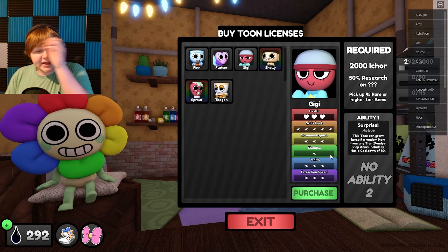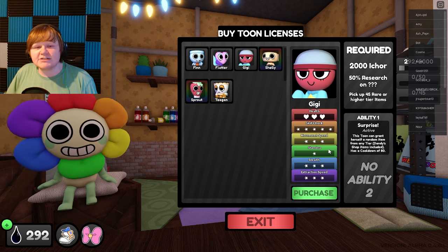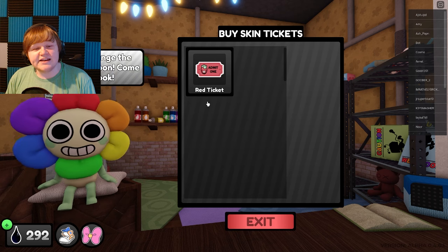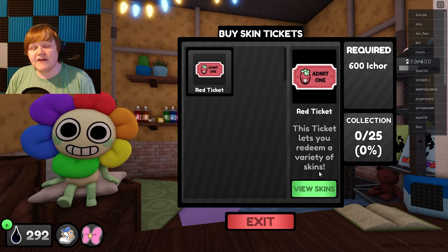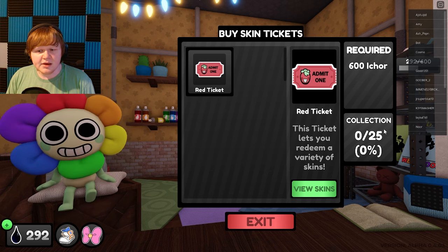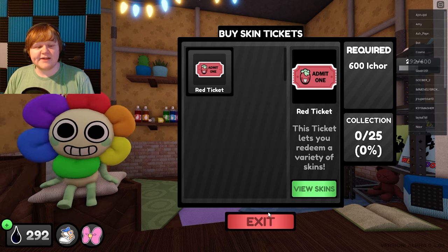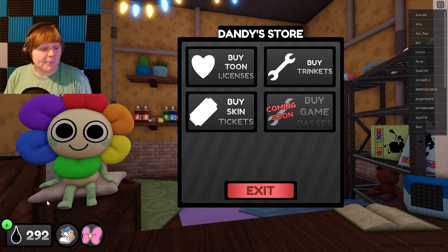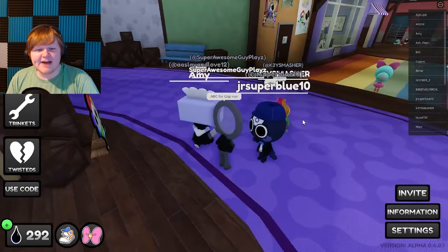So I have to get 50% on Gigi and pick up higher tier items. That's gonna be my mission today — I'm gonna unlock Gigi. But I also noticed another unlock: buy skin tickets. A red ticket lets you redeem a variant skin for 60 I-core or 600 I-core. There are 25 to collect, but that's a lot of I-core. I need to stock up — I'm kind of broke.